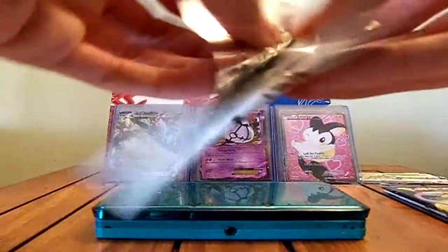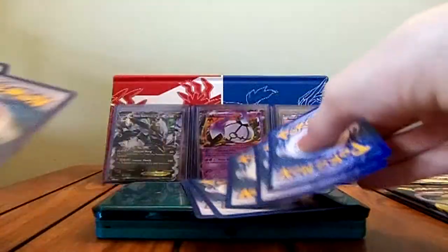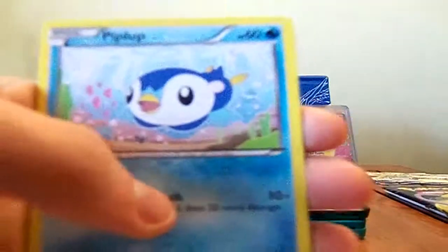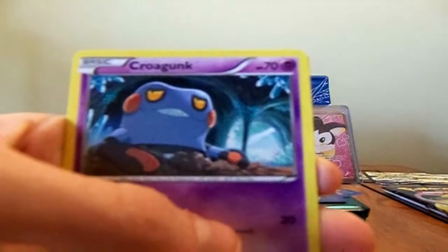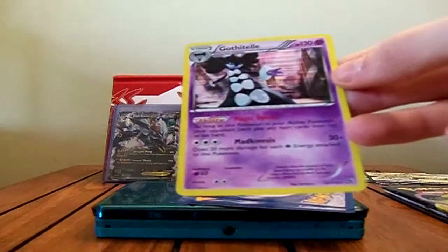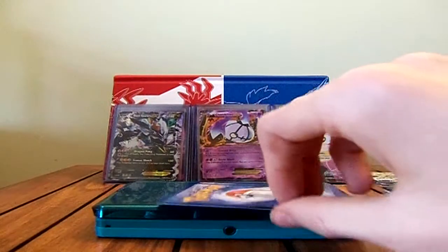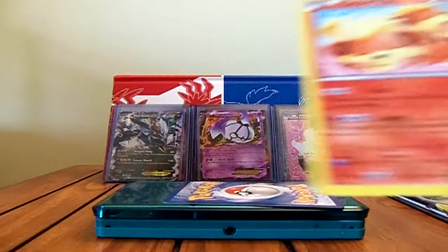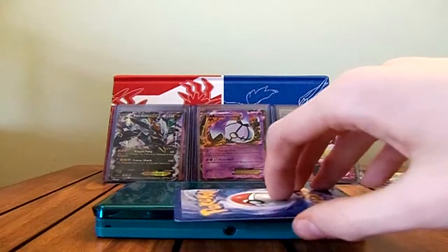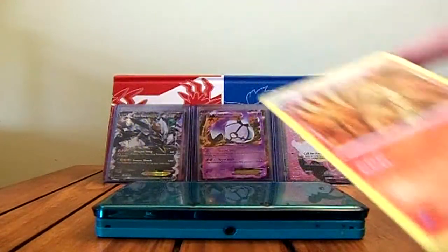Moving on to a Zekrom pack — going a little bit faster through these because I'm a bit tight on time. We have the other Sewaddle, Piplup, Solosis, Croagunk, Servine, Energy Switch, and Leavanny. The Reverse or Holo is a Holo Gothitelle — that's pretty cool. I think I now have 13 Holos from this box, which is insane, along with 15 Ultra Rares. The second Radiant Collection card is a Growlithe. And the Rare is Ninetales — that's a duplicate, I think I have three of these now.